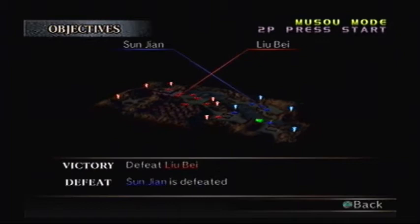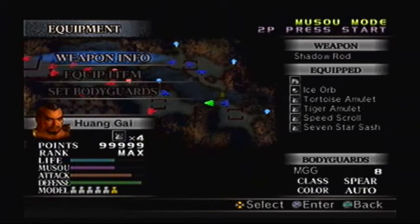Now we're in the Battle of Yi Ling. Here's our objective: make sure Sun Jian doesn't get defeated, and then we have to defeat Liu Bei. Sounds easy, right? Well, if you look to the southwest, you'll see something called the Stone Sentinel Maze — you gotta go through there, unfortunately.